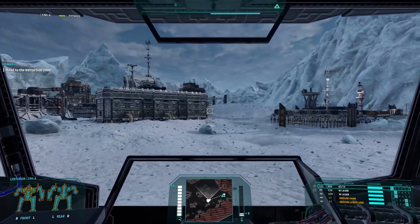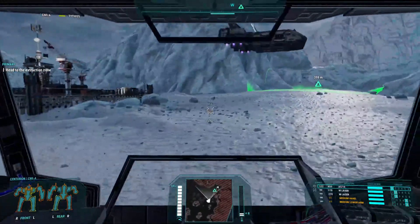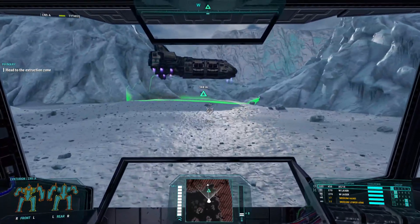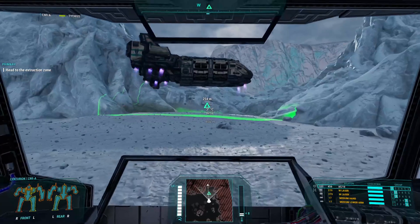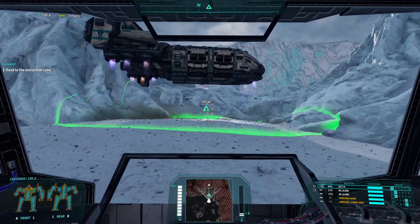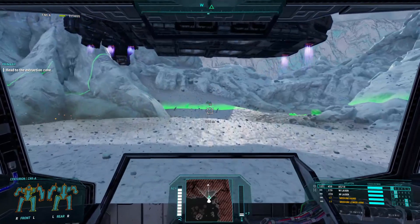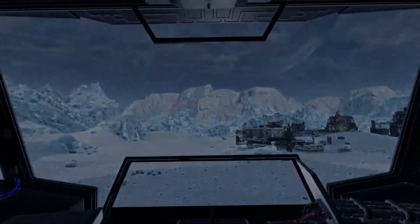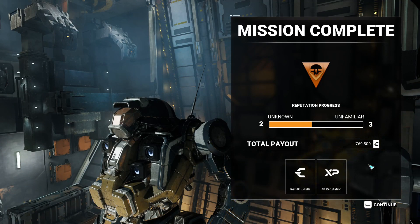We are currently passing the ruins of the facility that I was destroying when I was one kilometer off target — a little extra damage never hurt, I suppose. Our Leopard comes in and is currently hovering over the glacier. You can see cinders from where the exhaust is igniting the hydrant. That was the sound of a shell whizzing by my head. We are on the mission complete screen — we see that we got more reputation.